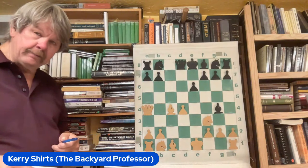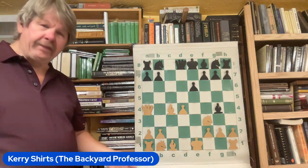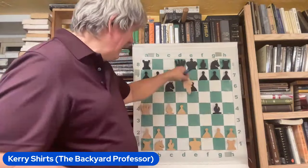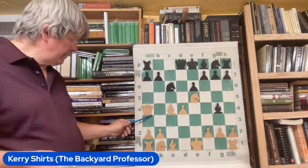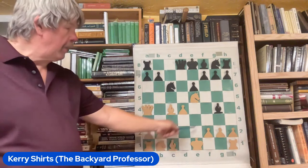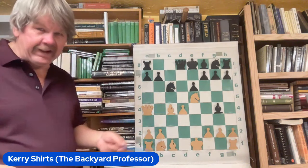Janowski brought his queen up with tempo, checking the king. What this does is eliminate the pin on the knight. The bishop is misplaced — he's literally doing nothing. Now his opponent has to pay attention to the king, so this attack could be tough. Knight c6 to block the check — he does develop a knight finally. When you pin a piece to the king, or to the queen, or pin a lesser value piece to a rook, the next thing to do is attack that piece. That bishop is a complete waste of time, and this is important to notice why Janowski's attack succeeds.